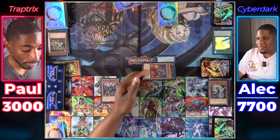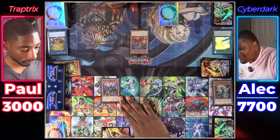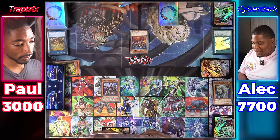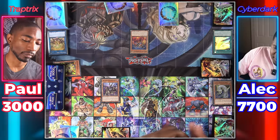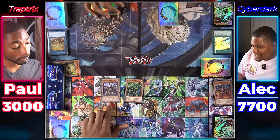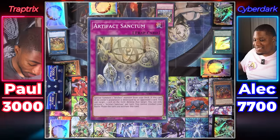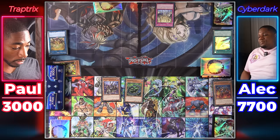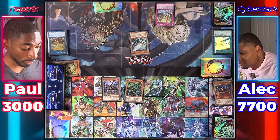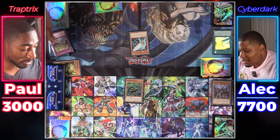Draw for turn. I tribute your Sarah and give you a Jizukiru — you're welcome. I activate the effect of Gizmek Orochi — I banish three cards from my extra deck, keeping key ones, and destroy your Jizukiru. Normal Summon Cyber Dark Keel. Gizmek Orochi attacks directly for 2,450. Activate Artifact Sanctum — summon an Artifact from my deck. Special Summon Artifact Morale Attack. Since it was summoned during your turn, I can target a face-up card you control and destroy it. Since you've already used its effect, you can't summon it back yet. I'll just pass.